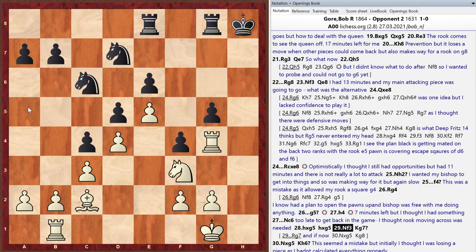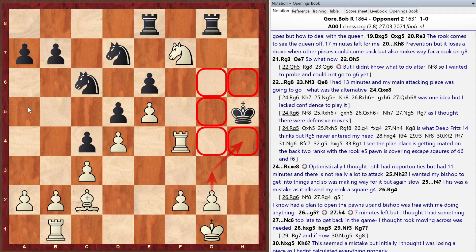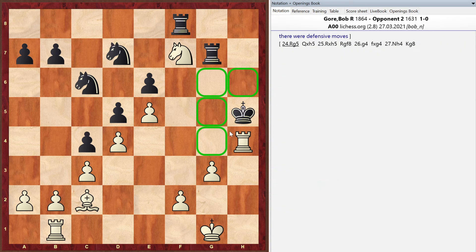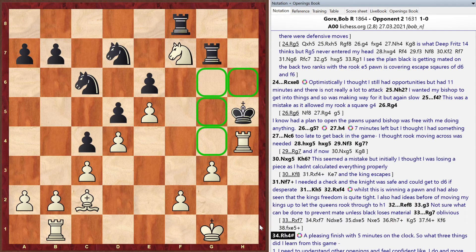The g5 pawn is about to drop. A pretty mating pattern emerges: rook to h4 delivers checkmate, with the knight and bishop guarding all escape squares. Bob had seen it several moves ahead and had a backup plan of marching the king up and swinging the other rook across. Black's poor defense allowed it. Matt calls it a really good game overall.